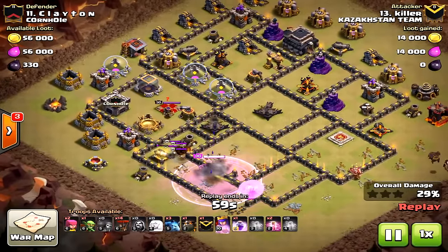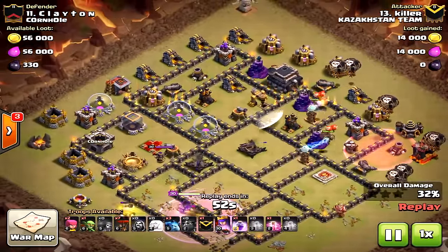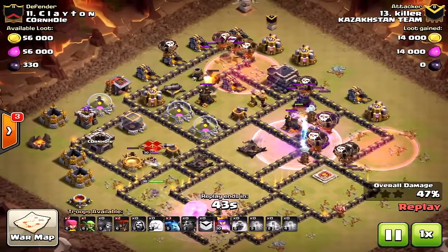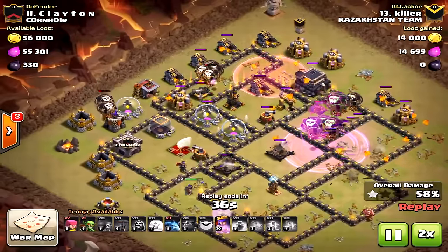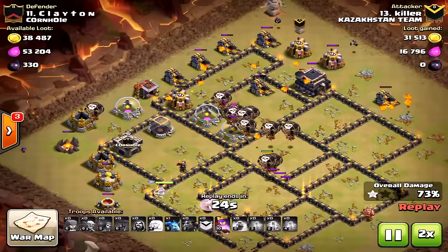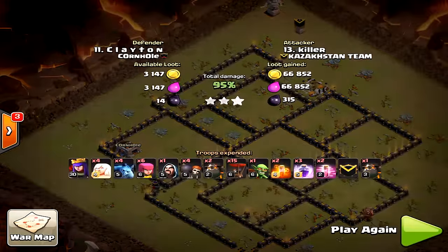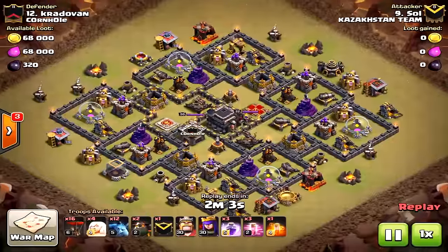Two air defenses are down and the queen is still going to town. He drops in the air portion because the queen is about to encounter the enemy queen. There's a slight misplacement of the haste spell, but it's still super powerful. Going around the base — maybe a little early on that second air defense to the north for the last hound. I'd have waited just a bit — you can be patient. Then drop that final max lava hound on the last air defense.